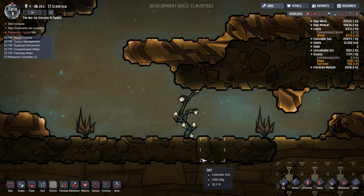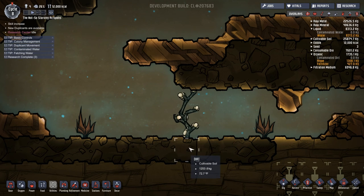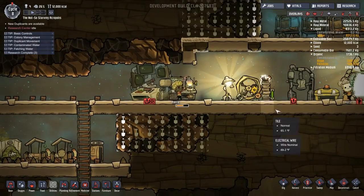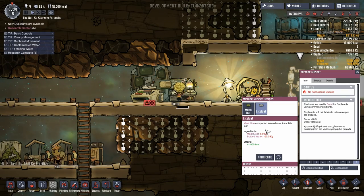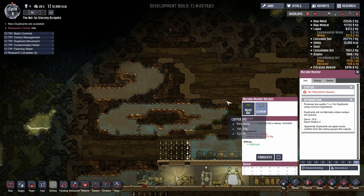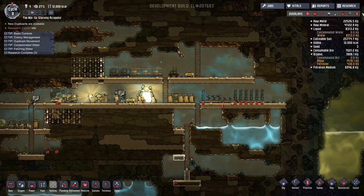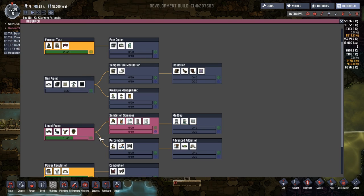Hey folks, this is Noble Rambler and welcome back to another episode of Oxygen Not Included. We're doing a little let's-play sample series right now, and you are looking at live critters crawling all over that little bush there. This is called meal wood, and those are considered lice. I've advanced the game a little bit since the last episode - I got into the farming tech, got all this done including the planter boxes.